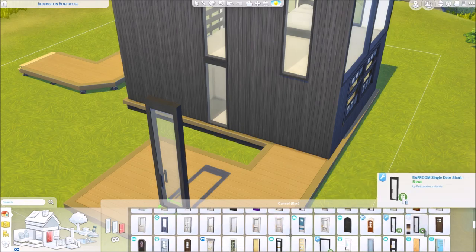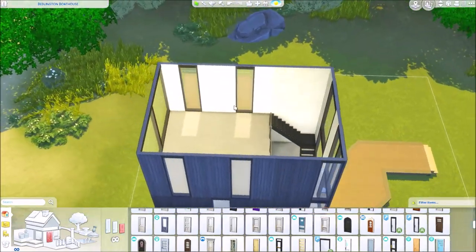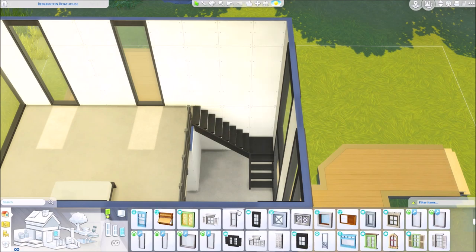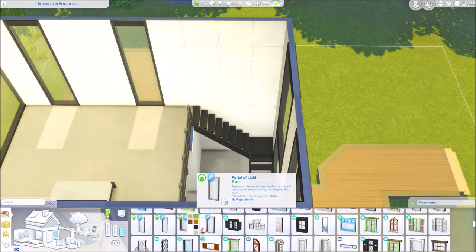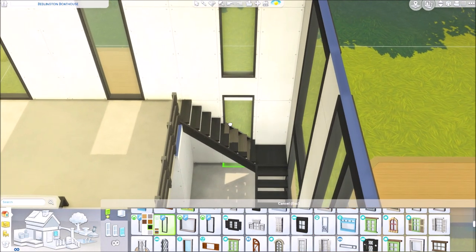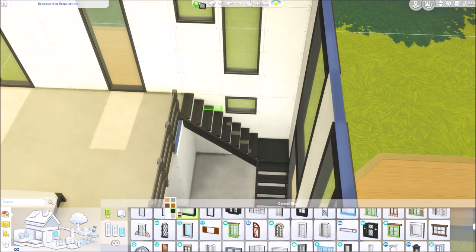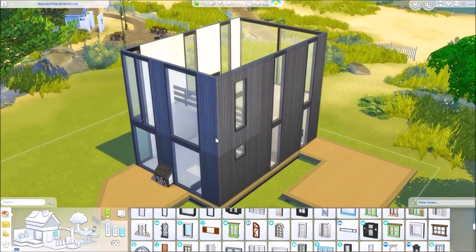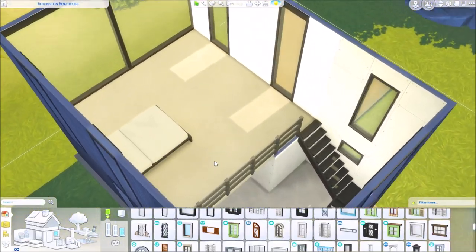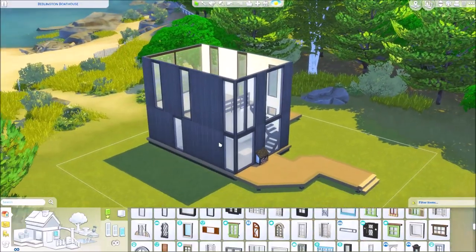When I say modern design I'm usually meaning contemporary. We've just kind of gone along with saying 'modern' instead of 'contemporary' simply because modern is easier to say. They're interchangeable at this point. There is the basics of the house — it's pretty easy, it doesn't take a genius to do these at all.